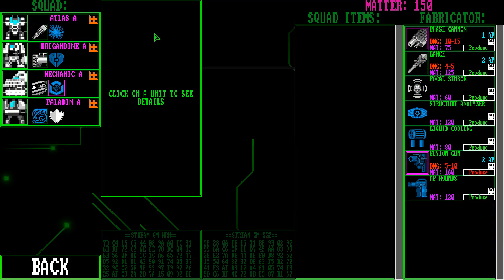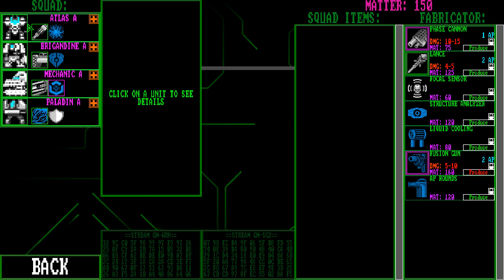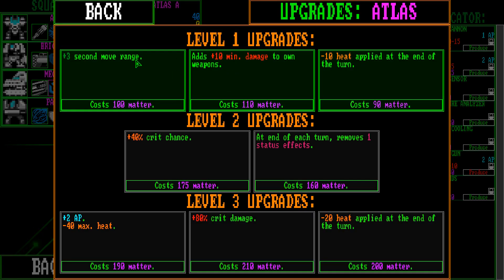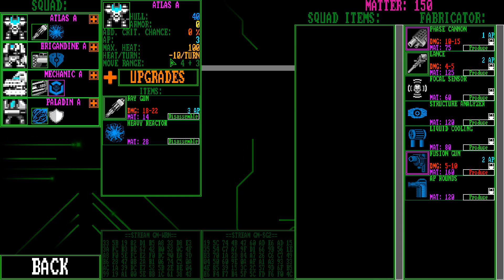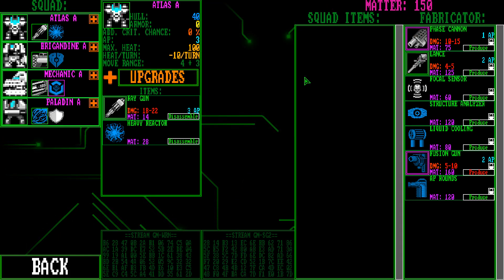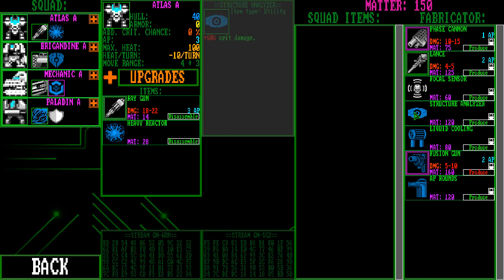We'll go check out the squad. We've got our four guys over here. We can give them upgrades. We can give them extra move range if we spend our Matter, extra crit chances at level 2, level 3 — move those things on up. Each one is different. We have 150 Matter to spend right now.